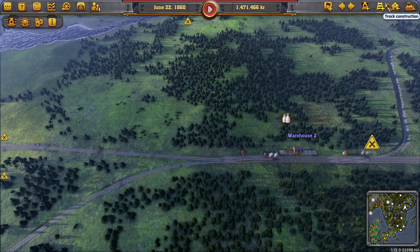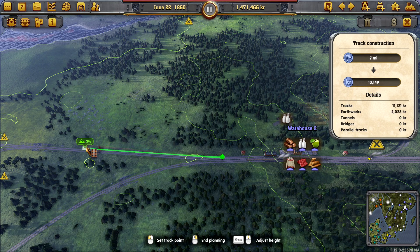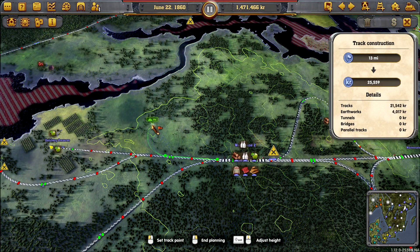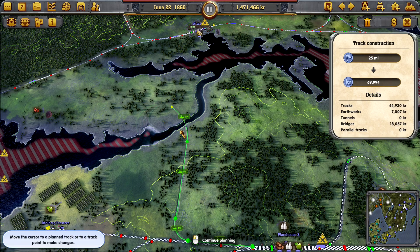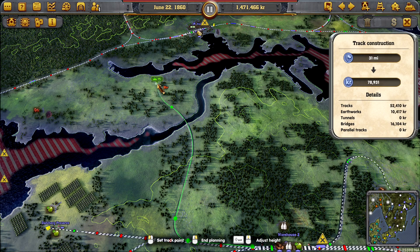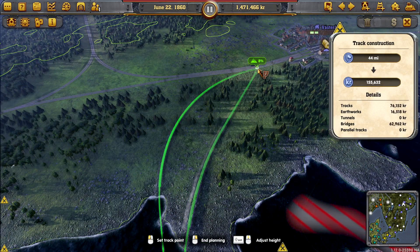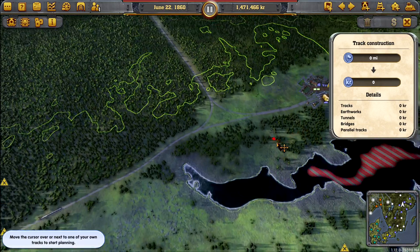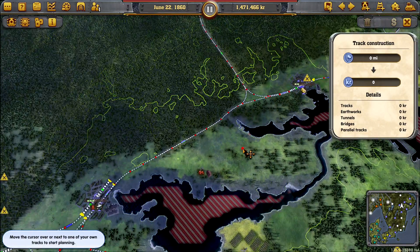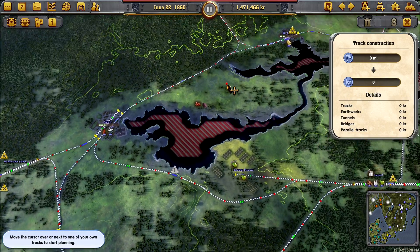Here's something we haven't done — we haven't hooked up this warehouse up to Westeros, our main station. We could continue up this way. We've got to avoid all this shenanigans going on over here. We can cross just there and then slide in up to here. We need a better junction — that is awful.